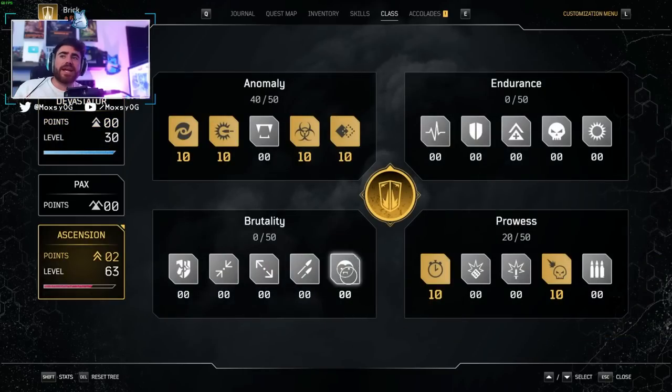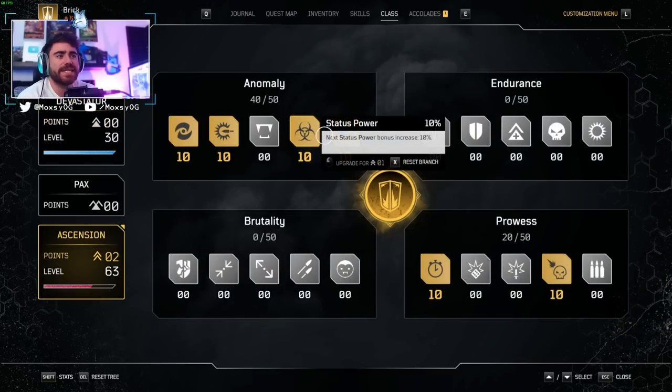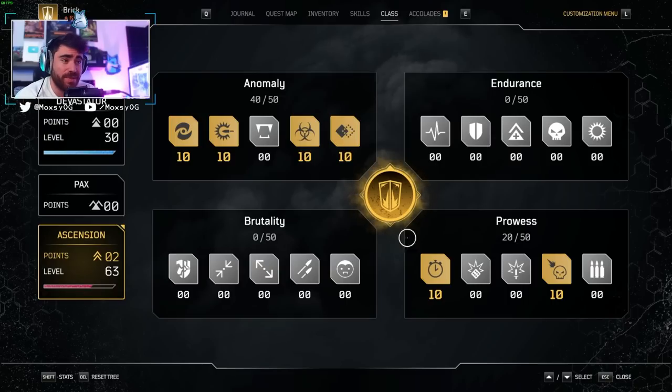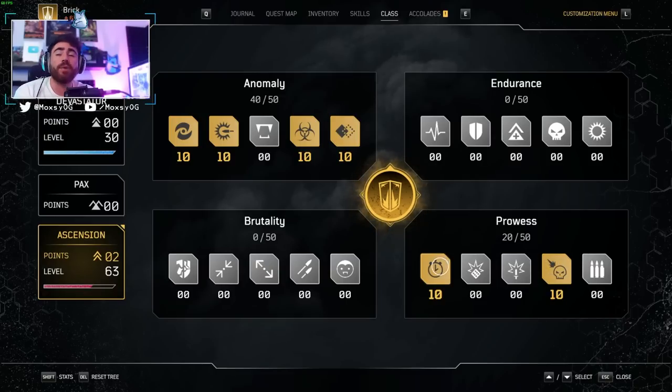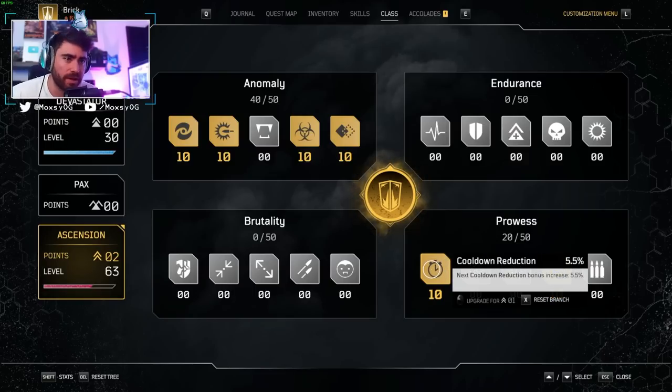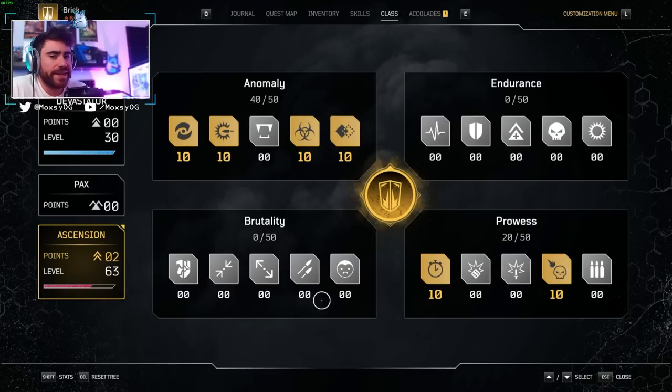For the Ascension points, you're going to want to go for Anomaly Power, Resistance Piercing, Status Power, Anomaly Damage Increases, as well as Cooldown and Damage Against Elites. I would prioritize Cooldown Reduction first — your first 10 points should be into Cooldown Reduction. Get that 4.3 second Earthquake, then focus on your Anomaly Damage and Power Against Elites.